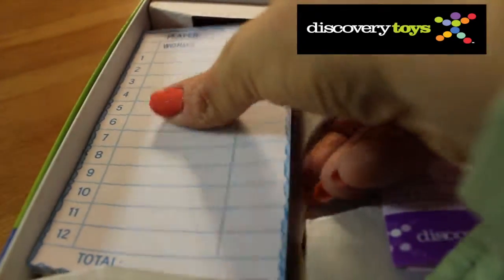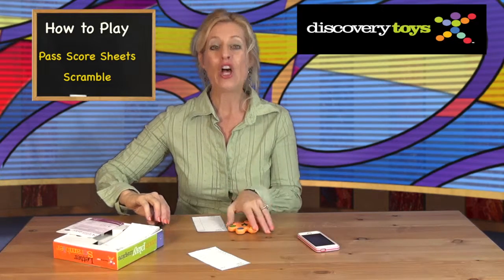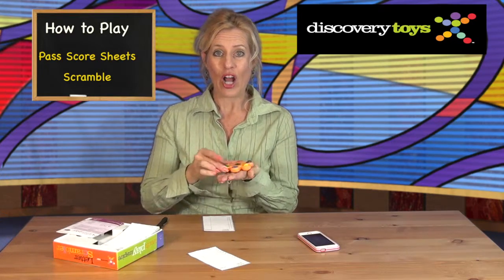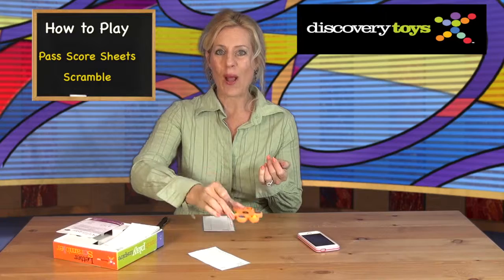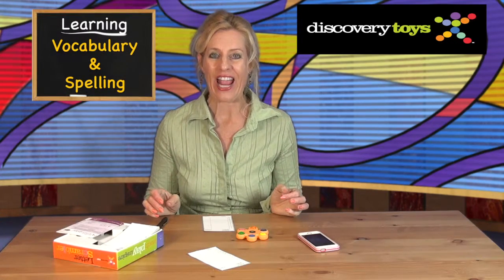Pass out the included score sheet to each of the players. Have a pen or pencil ready. Scramble the letter scrambler on your hand, then drop it on a flat surface and get ready to build your vocabulary and spelling.